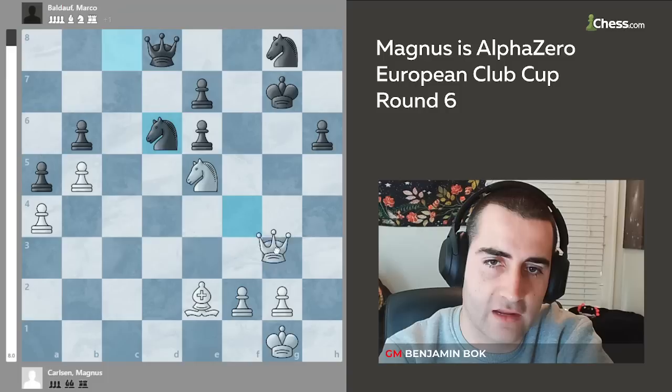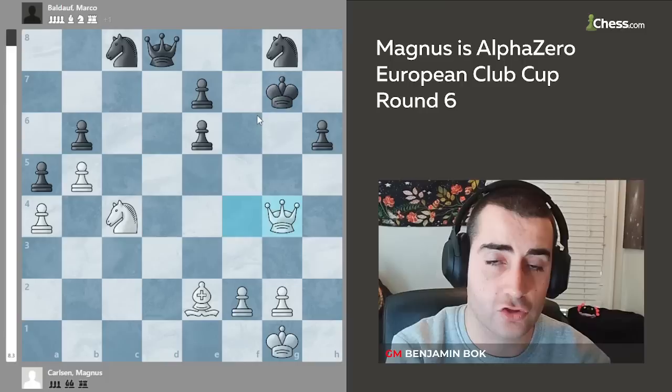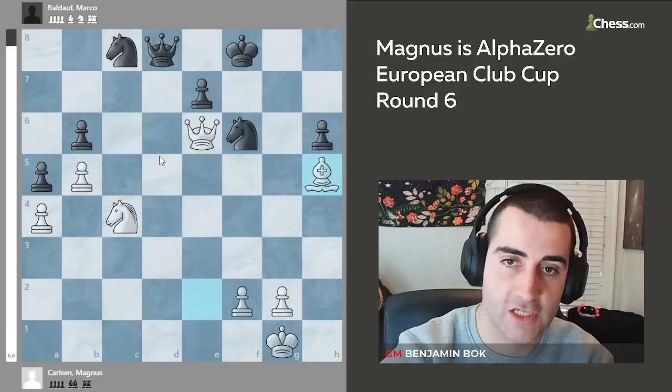Black can play knight to d6 but here again white gives a check and black faces a difficult choice. If you go to f8 there's queen g6, and after queen e8 there's queen h7 with the idea of knight g6 and black will have to give up the queen. Anyway, knight e5 would have been more precise, but what Magnus does is also completely winning. He goes queen g4 check, the king steps back, and now he captures the pawn on e6. Black's pieces are completely stuck on the back rank.